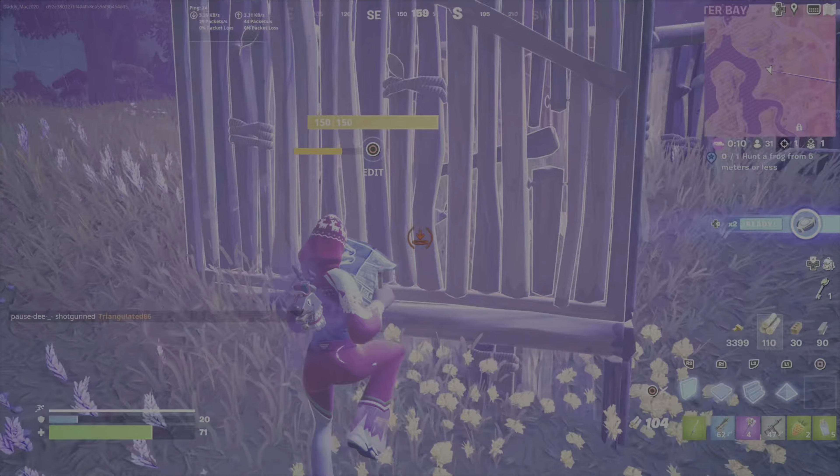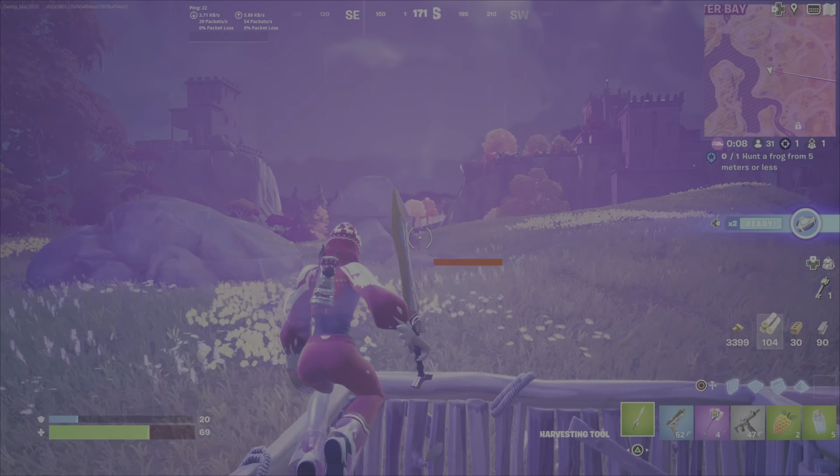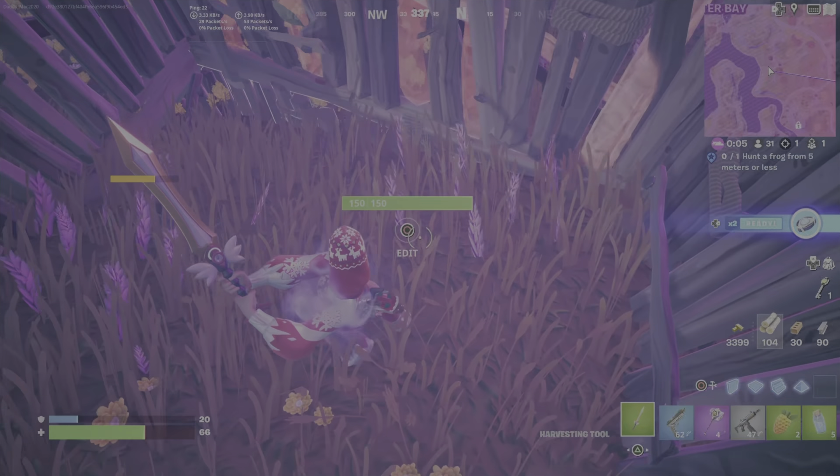And that way you don't accidentally kill the frog from five meters or more away. So I tried this for a little while — this was how I finally did it. Get inside the box, use your pickaxe or an SMG, get nice and close and take it out.